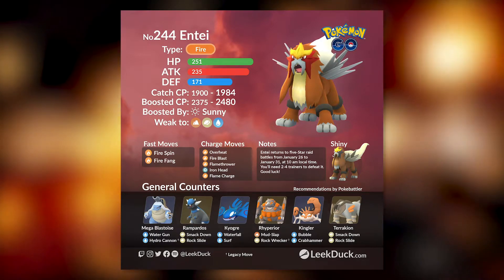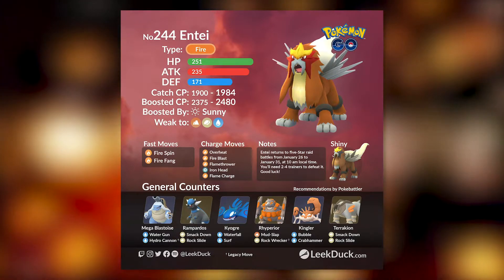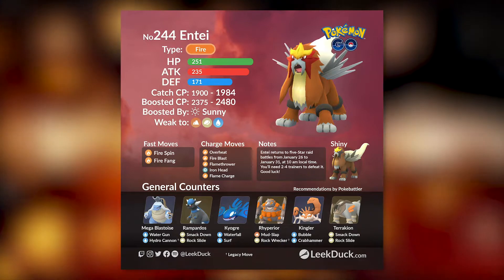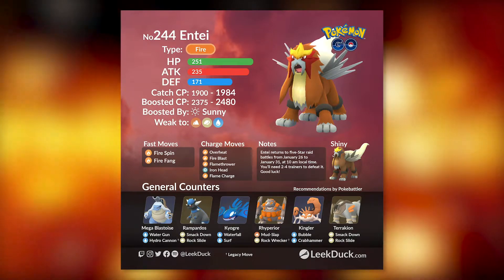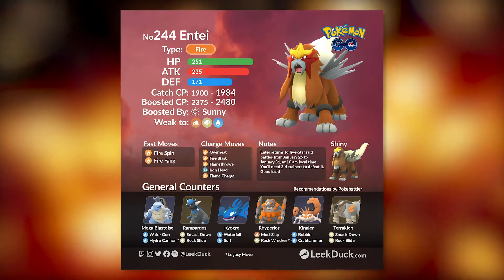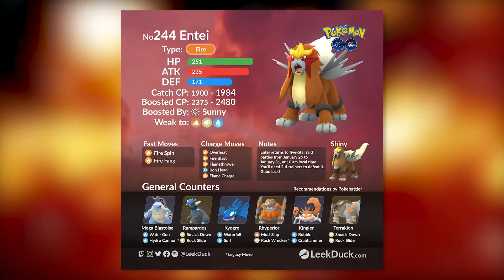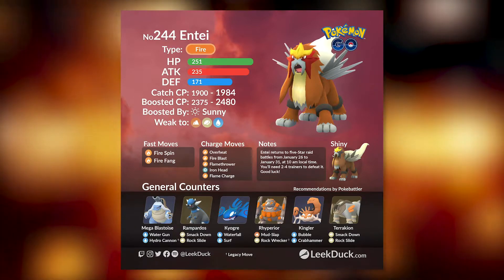Next up we also have Kyogre. Kyogre is one of the most powerful water types in the game — it's going to dish out quite a lot of damage, and because Kyogre has a lot of TDO it's going to survive a lot of Entei's moves, allowing you to do more damage with Surf. The most ideal setup is a Mega Blastoise opener with Water Gun and Hydro Cannon, and then five Kyogres with Waterfall and Surf. You're going to dish out a lot of damage and last long enough without having to rejoin the lobby.